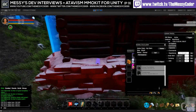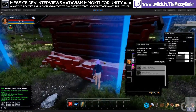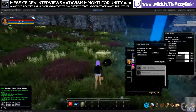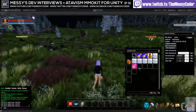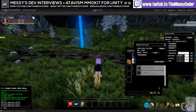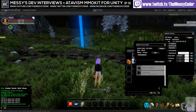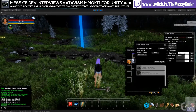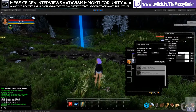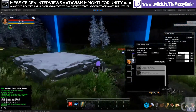Different buildings are designed for different types of claims. For a farm, it can be crops — corn or something like that — where you just water it and it will grow. At the last stage you'll be able to gather the crops. It's all working out of the box, standard in Atavism.